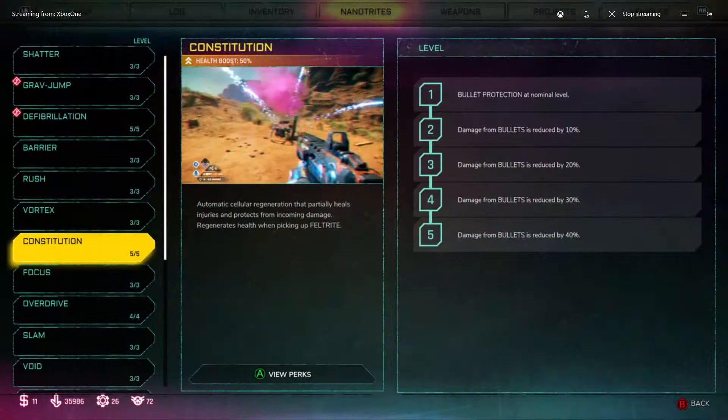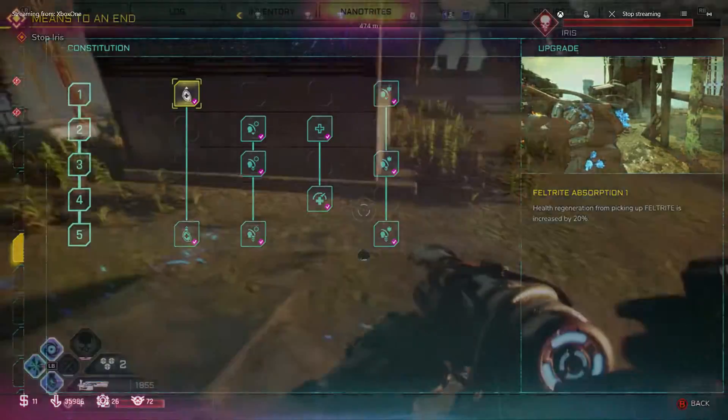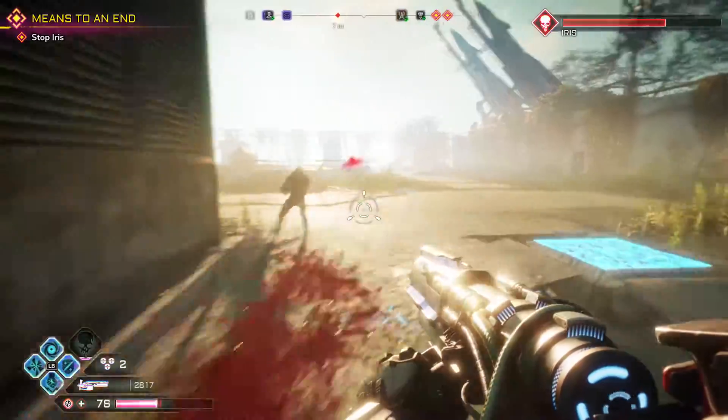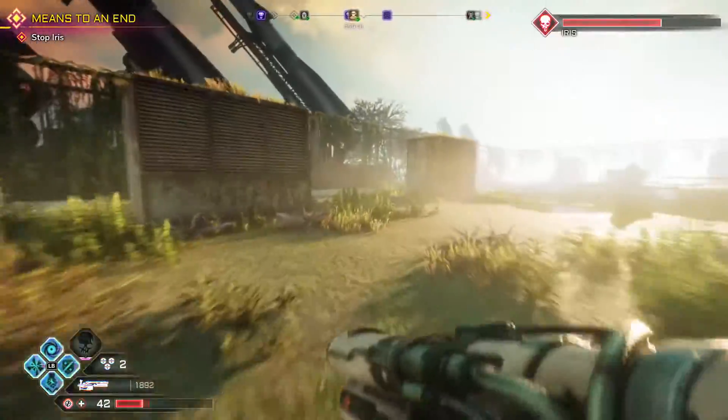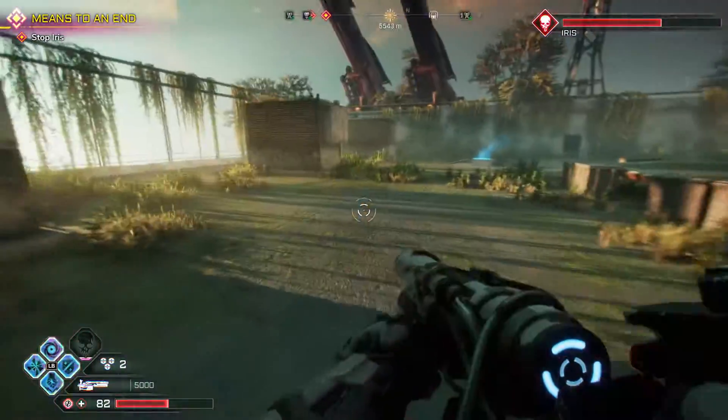Tip number two: max out your constitution right away. It's going to allow you to take less damage and have a higher health pool, which in Rage 2 will allow you to be much more aggressive in combat. This feeds into your overdrive, allowing you to get into overdrive that much more quickly. You regenerate health and it just feeds into the loop that lets you go crazy in this game.